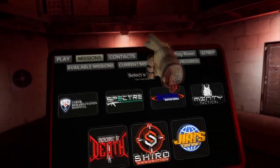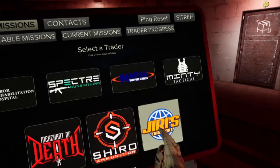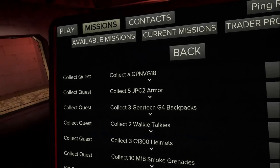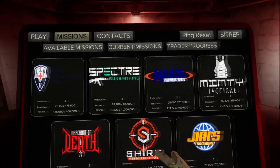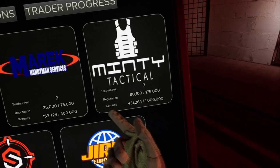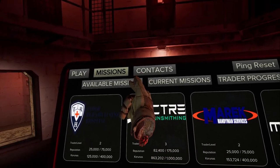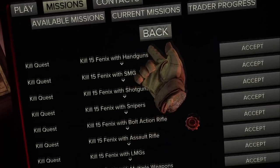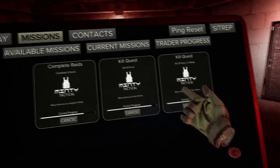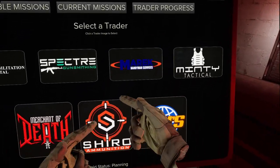At the main terminal, hit the missions tab and take a look at your traders. If you've played Escape from Tarkov, leveling up traders works basically the same way: take missions, complete missions, earn reputation. You also need to spend Karunas with the trader — for example, I need to earn 175,000 reputation and spend a million Karunas with Minty to get him from level 3 to level 4. Focus on one trader at a time rather than splitting between them all. I recommend focusing on Spectre first — he covers guns and attachments — then swap between him and Minty, who handles armor, modules, and backpacks. After maxing those two, go for Shiro for your ammo crafting.